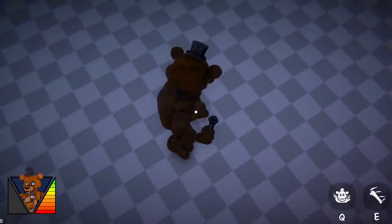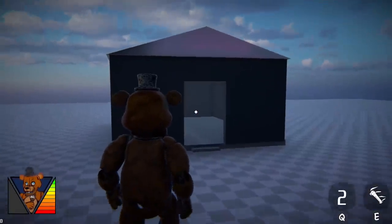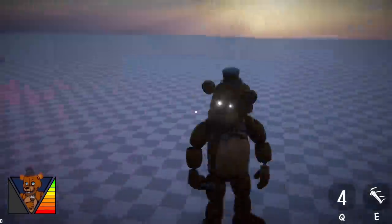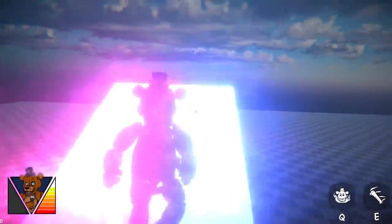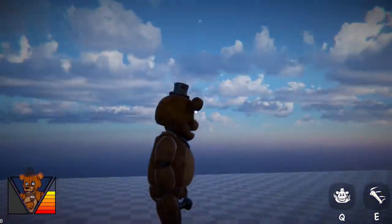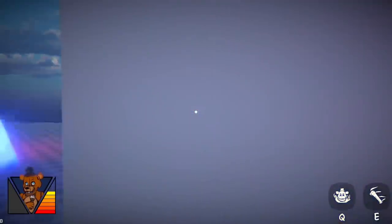That is so cool. I wish it had a little more bang to it, more bass — like a doom sound or something. But obviously it's early, stuff like that will be added. What exactly is this area? Can I climb stuff and jump? Can I actually jump? Okay, you can't jump. Have we ever seen an animatronic jump in a FNAF game? We need to see this in an official FNAF game — we need them to jump at least once.